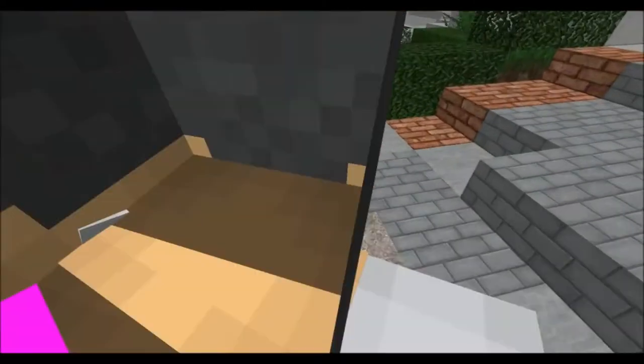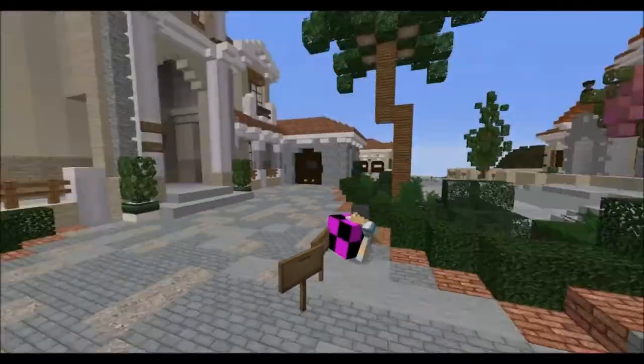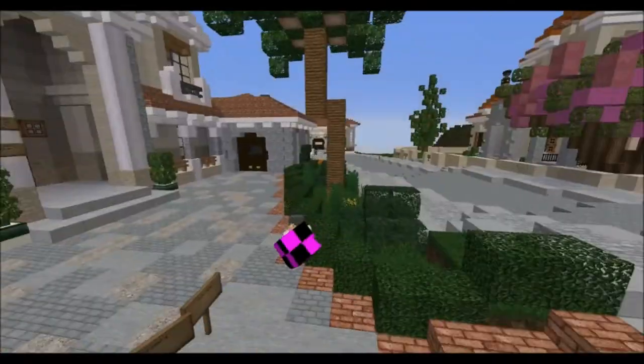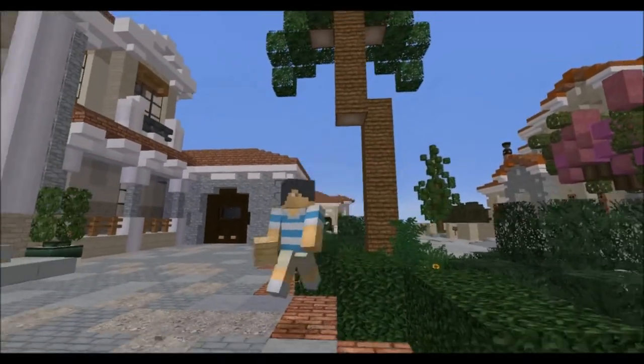We got a visitor. Hey there, dude. Do you like my villa? Yeah, it's really cool. Yeah, look at him waving with his block. Cool. Hey there.